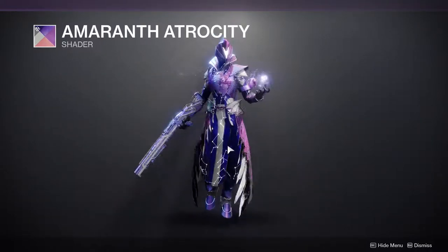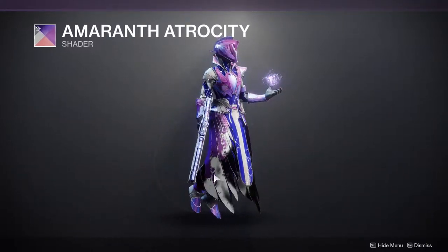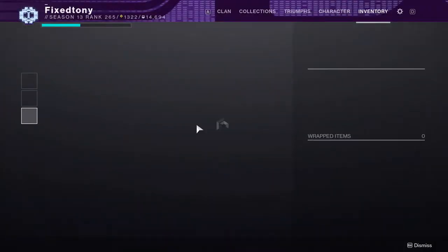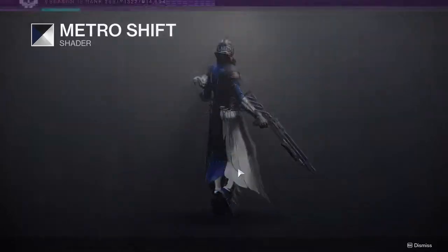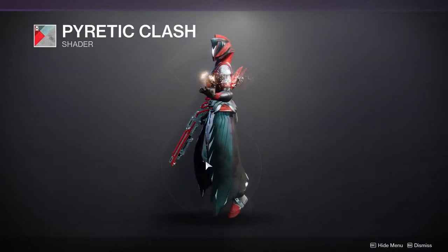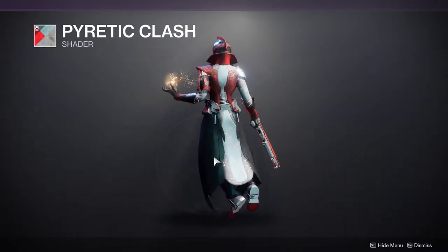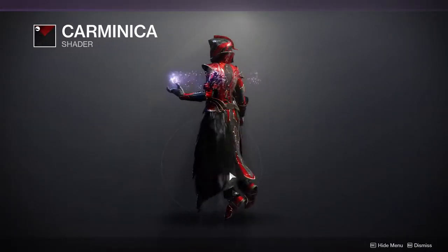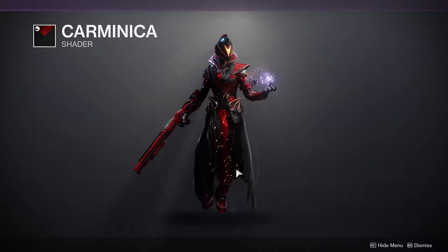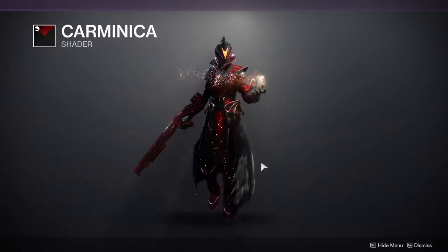Iron to Steel is one of my favorite shaders and it looks really cool on this. Another shader almost looks like ether — this is cool. Not all shaders look like that though. This one looks good, a little basic but still cool. That sheen on another shader looks really cool. I'm really happy that all these armor sets take shaders really well, because the biggest problem with Eververse armor sets is usually the fact that they don't take shaders well.